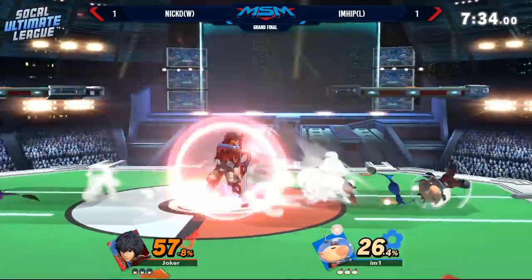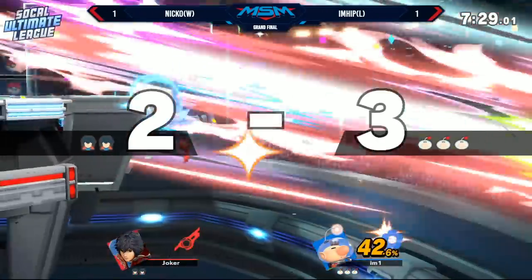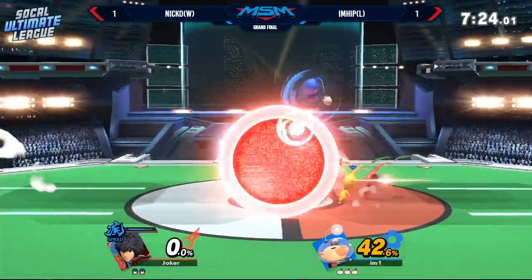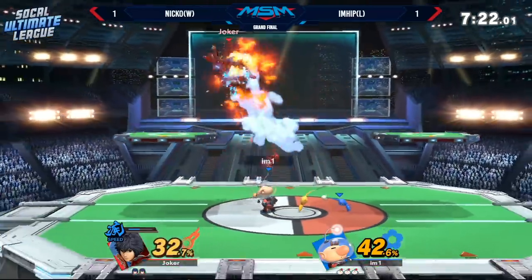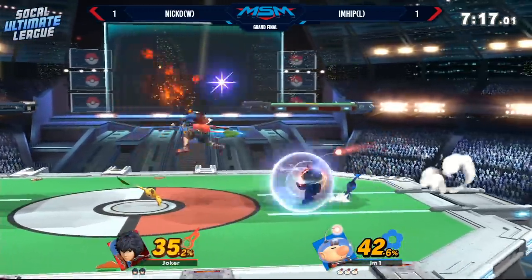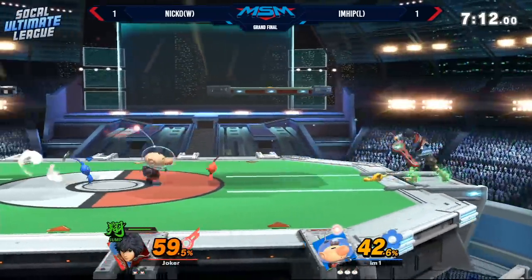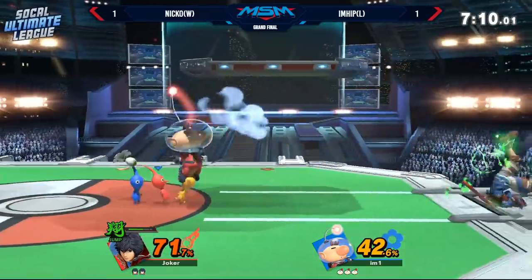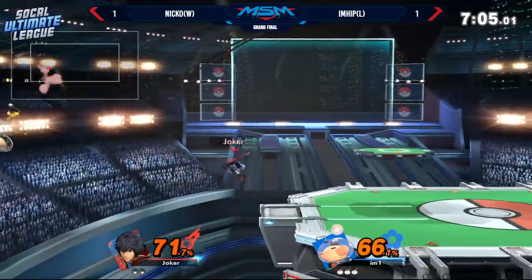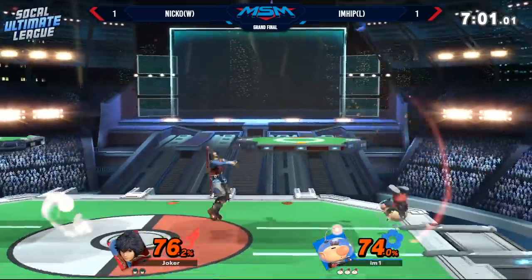Strong start from iHip. If I'm Niko, I'm trying my best to get in and also make sure I get rid of the Pikmin. What a reversal — Niko went super hard off stage trying to make something happen, whiffed one attack, and then iHip stole it back. That was three up smashes — the first one didn't do anything, then he comboed two into each other. Wow, that's a lot.